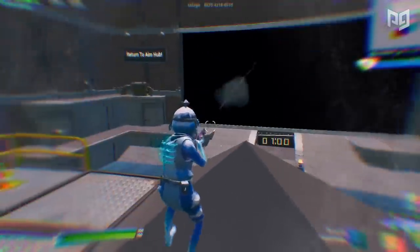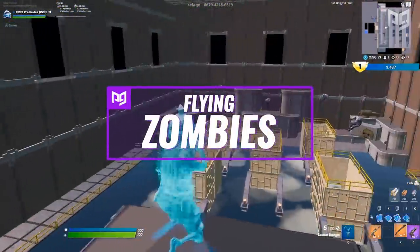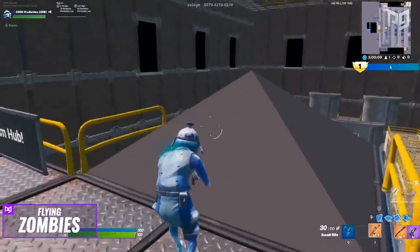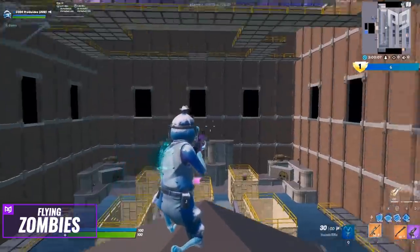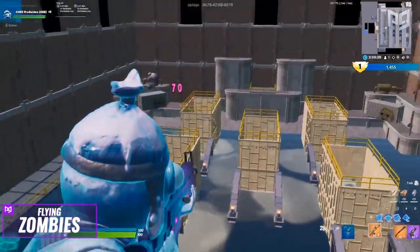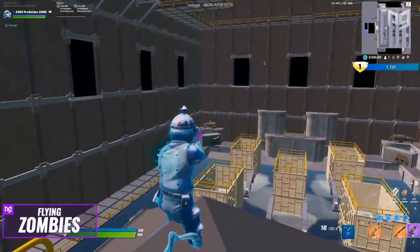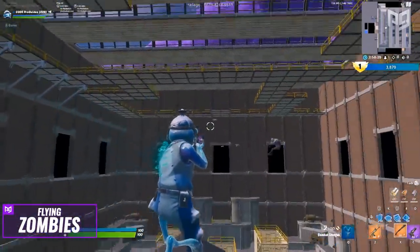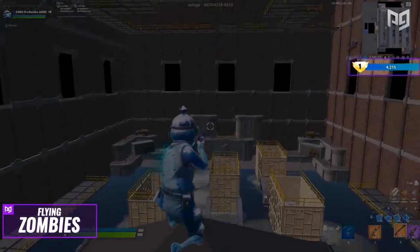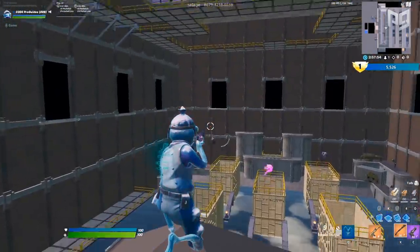Next up we've got Flying Zombies — sounds like something out of a horror movie, but it's just a Fortnite aim scenario. Zombies come from the left, right, in front, and from bottom to top, flying all around you. It's up to you to track and kill them as they fly. This is honestly the best combination of all the different aspects of aiming: reaction speed, click timing, flicks, and even tracking — it's an all-in-one scenario. It doesn't have the timer function, but you can set your own timer and use the on-screen score counter, which goes up every time you eliminate a zombie, to track your progress.